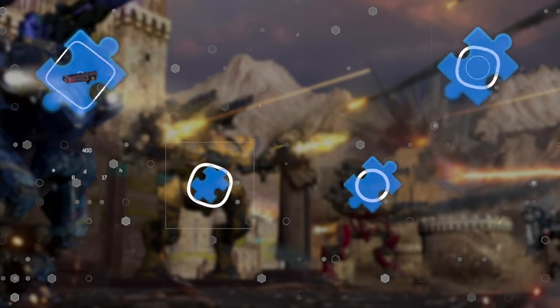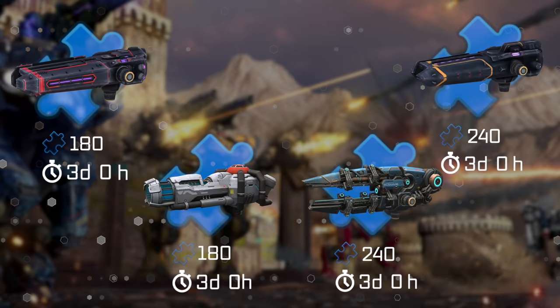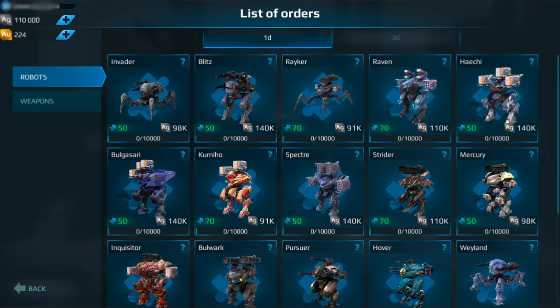Some items in Workshop are made faster and some slower. If you produce different items, managing timings can get cumbersome. To give you better control over your Workshop, we normalize component packs by their production time instead of pack size. Once you unlock an item in the Workshop, you can produce packs of all sizes. This changes how you operate Workshop — you can be sure that when you come back, you'll have everything ready by the same moment. The return of scale rule applies here as well, so ordering bigger packs remains more efficient both time and cost-wise.